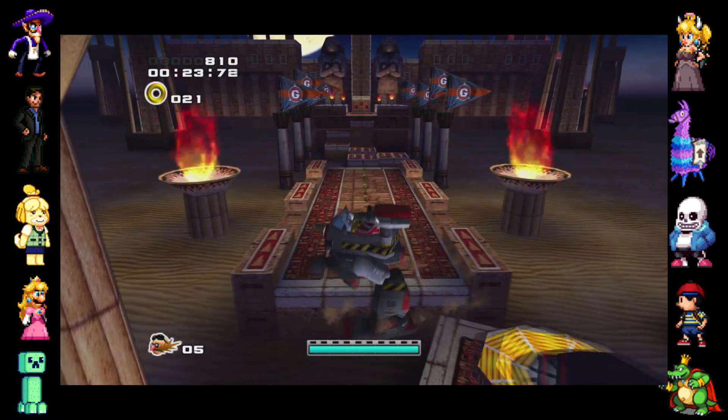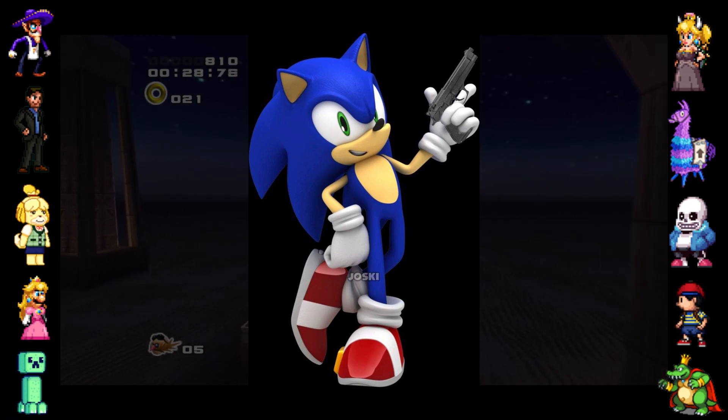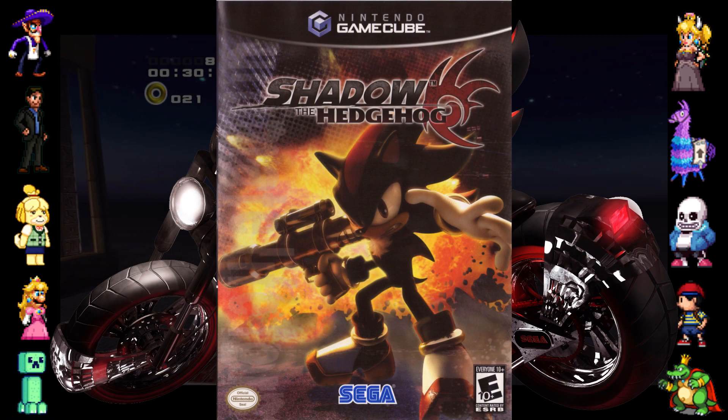Two common requests that the developers received for Sonic's first 3D game were that they give Sonic a gun so that he could be cool and edgy, like Shadow the Hedgehog from Shadow the Hedgehog.